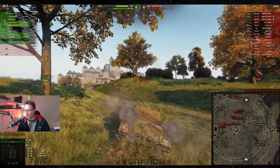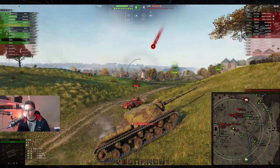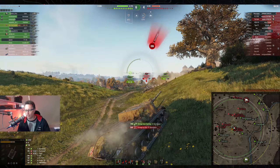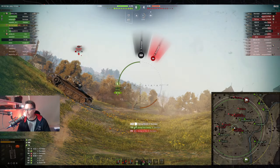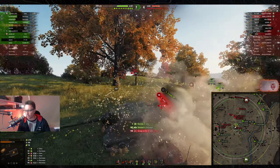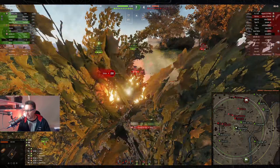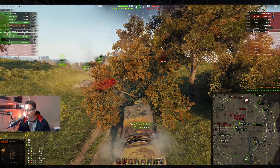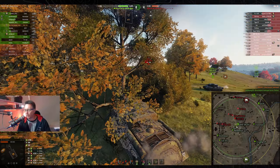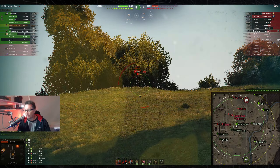Not counting those two blind shots, he's more than halfway to 4,000 hit points of damage. He also needs to be top score. He finds the Barasks, bounces the first shot, then shoots and kills the Barask. He gets a damaged ammo rack. The Crusader is there. Friendly artillery hits him but was probably trying to help get rid of the setter. He needs to fix his ammo rack but doesn't want to get tracked.